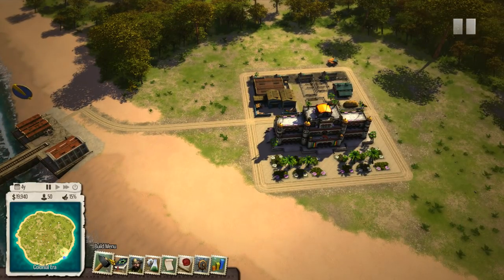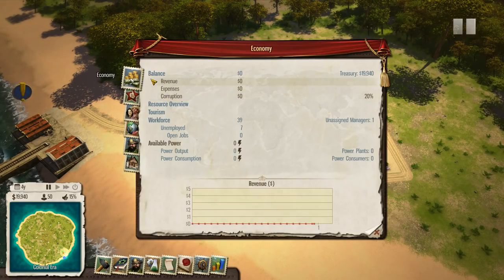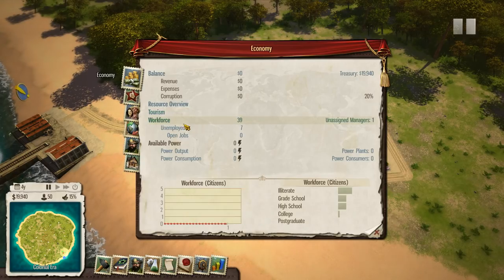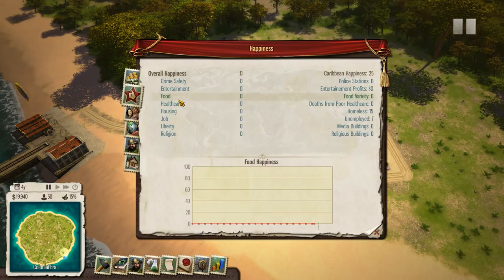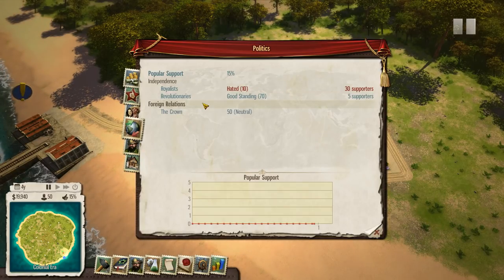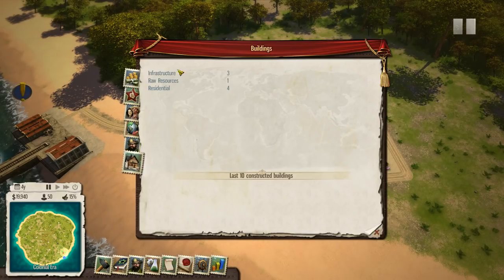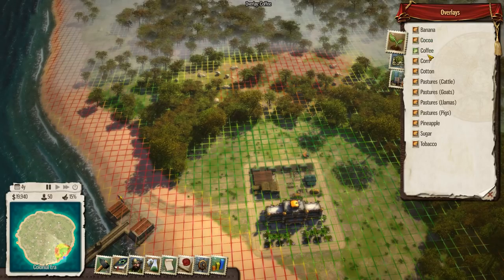I want to start to establish my economy. The game's interface is pretty good — it gives a whole lot of information. If you go to the almanac, you can see your balance, resources, tourism, how many people are unemployed, power when you get to that point in the game, happiness ratings for different things, details about your population, the politics, and at the beginning you have to worry about the royalists, revolutionaries, and the crown. Your dynasty actually carries over from game to game, which is pretty cool. There's also trade overlays here which show you good areas to plant specific crops.